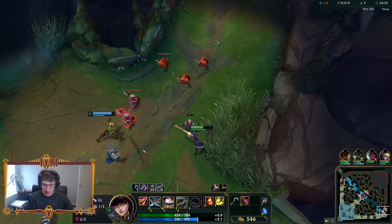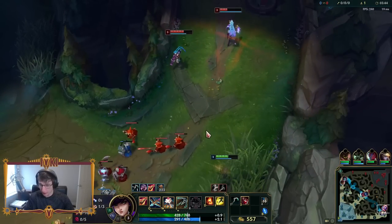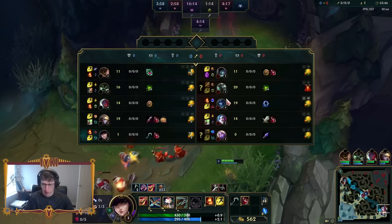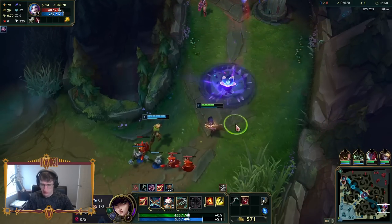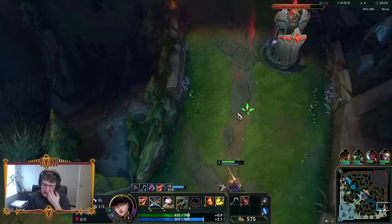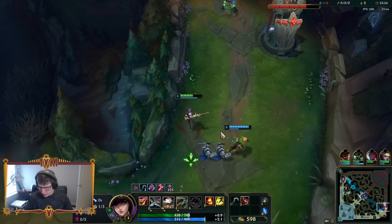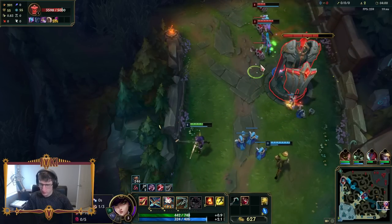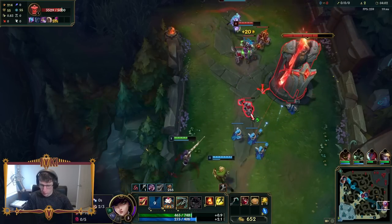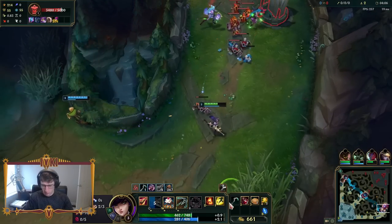Saw Mordekaiser topside — actually, he started bot and he's going to path top. I'm not sure where he's at now. I can actually kill the Soraka if I land my full combo, which is E, auto, Q, maybe get an Ignite. If I was a little more confident on Caitlyn, I would definitely be going for a kill here. We're going to chill, though — no need to play risky.